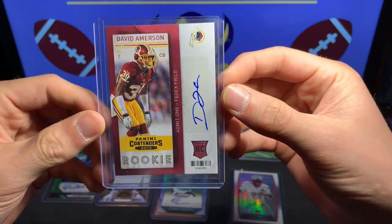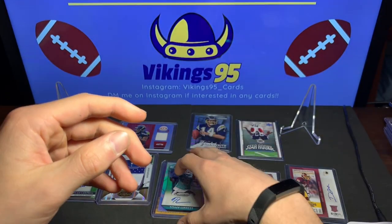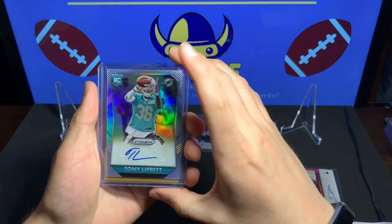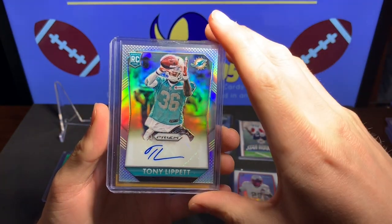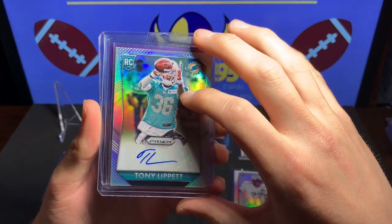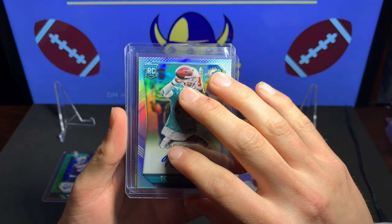Next one we got is David Amerson autograph, Panini Contenders 2013, rookie card — not numbered or anything, but doesn't need to be, still a nice little auto. I believe there are two left and I can see the back one is a Viking. Here is Tony Lippitt autograph rookie card of Prism — very cool.